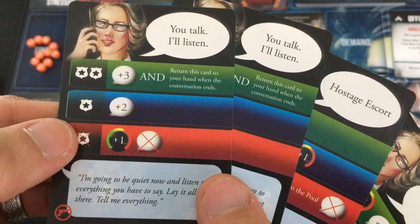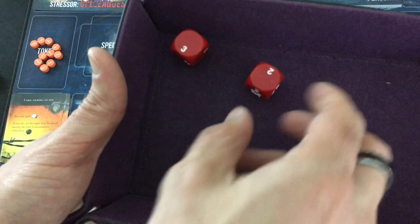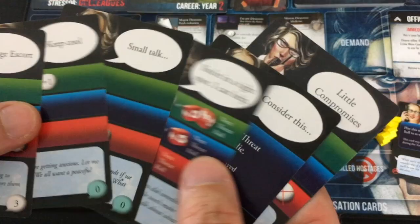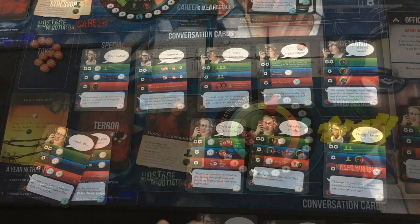First You Talk, I'll Listen: one success — just two points, but I don't get it back. Second You Talk, I'll Listen: nothing. I've got two re-roll cards, so let's play the first one — just re-rolls one die. Still failure. I'll discard Keep Cool and Consider This to get to six. Playing Small Talk as well — one die because I can't save hostages this turn. I'm up to eight. I'll get a Hostage Escort and Extended Conversation — the full-turn boost for five points. Terror card: another minor demand — Beer. Concede during any conversation to take any conversation card from the available area into your hand for free, then plus two threat. Plus two would not put me into danger territory.